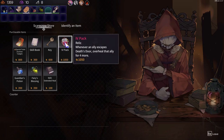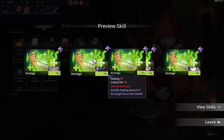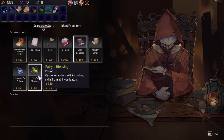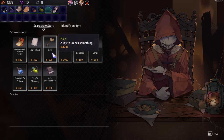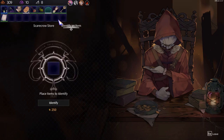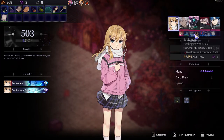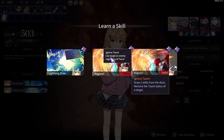A v-pack — whenever an ally escapes that door, overheal the ally for more. Interesting. Bandage, which is 24 health. 24 — for a healing character. I think we need healing. I can just buy the key. Let's do the skill book. I have to identify this — swiftness, I'll use that later. Increase max mana. I can do another card. Be gone: draw two skills from the deck, remove the taunt status from a target.